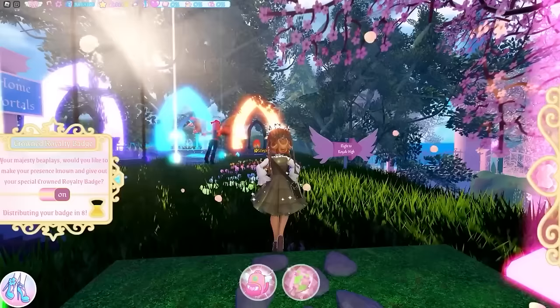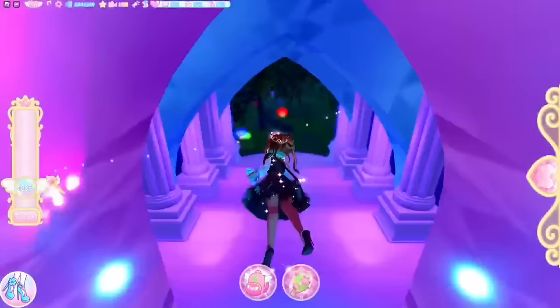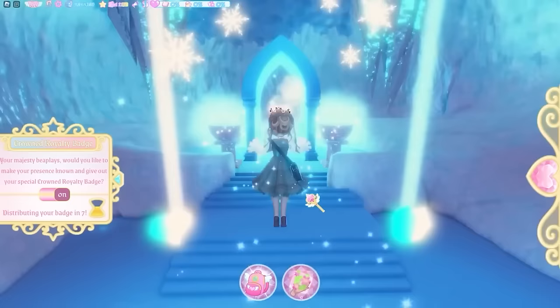Once you're done, head back out through your portal to the Enchant Reverse home portals. For the next one, head through the rainy woods all the way to the end where the portal is. Summon the portals and go back through into the Enchant Reverse, then head into the ice portal and teleport through.